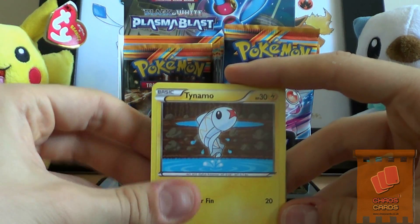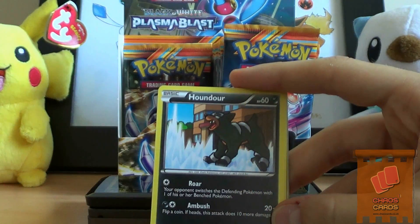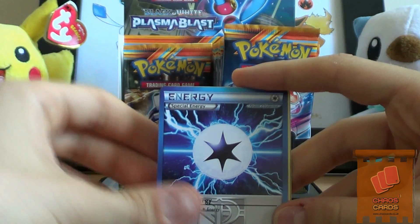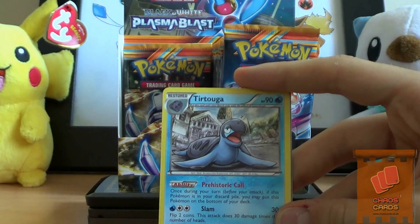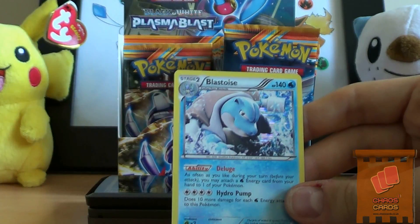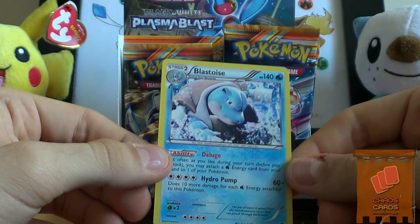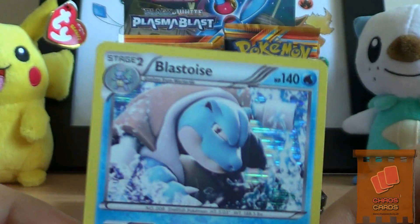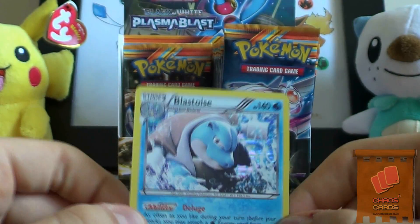We have Habitinmoe, Druddigon - Druddigons are common, I didn't realise that - Houndour, Solosis, Remoraid, Plasma Energy. Oh sweet, my first Silver Mirror. Wartortle - ready camp for it, that looks really nice. And oh sweet - I actually haven't even seen this card yet. Wow - Blastoise Holo! That is beautiful. That makes up for the one I never pulled out of about 100 packs in Boundaries Crossed. Wow, that is a really nice card.